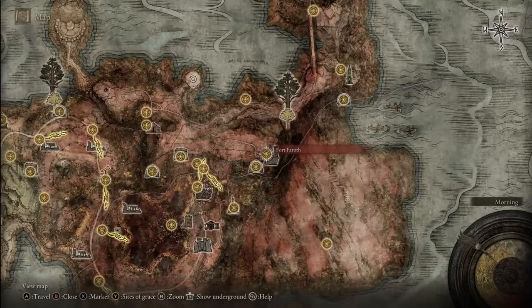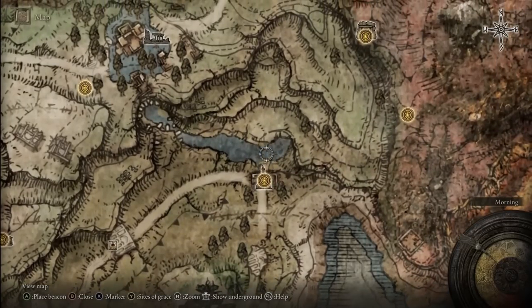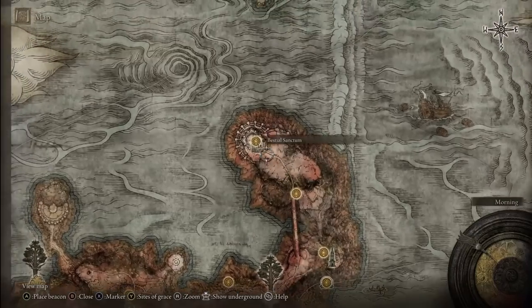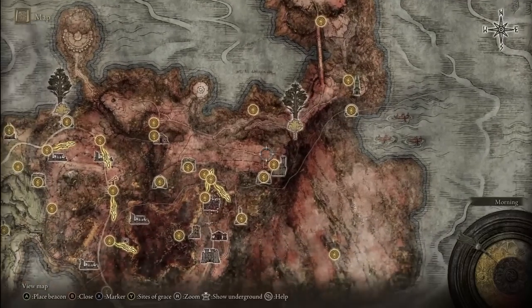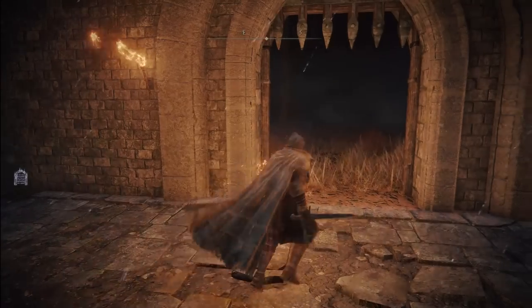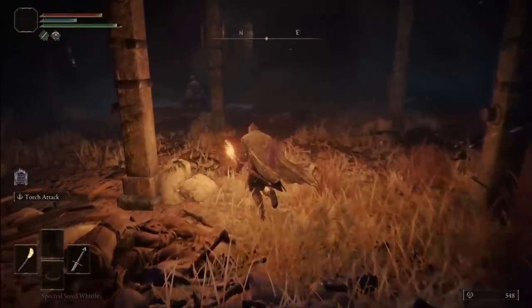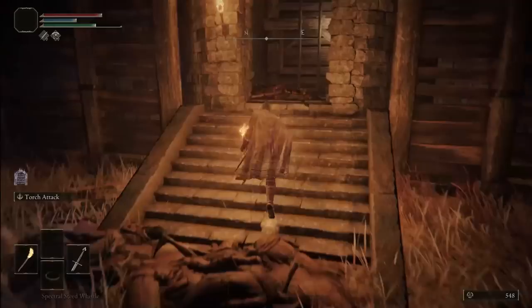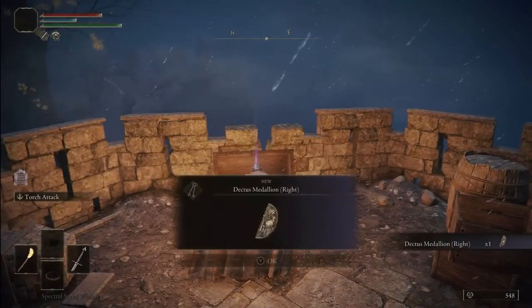At the top you'll find your first half of the Dectus Medallion inside the chest. As for the second half, it is at Fort Faroth in the Caelid region. A very easy way to reach this area is to use the Sending Gate just a little bit north of the Third Church of Marika, and it will send you right to the Bestial Sanctum. Then just keep going south and southwest with your horse and you'll easily reach the fort. Once at Fort Faroth, just run past all of the enemies - very easy - keep going straight ahead, then climb up the ladder.